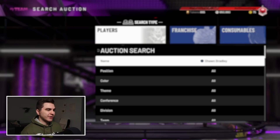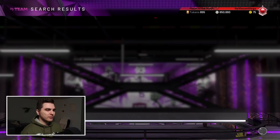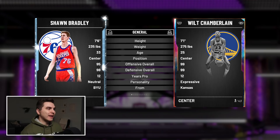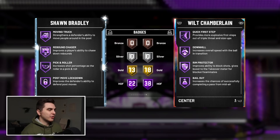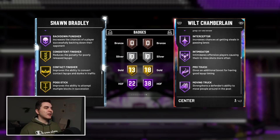For us budget ballers, the other interesting card is diamond Shawn Bradley — selling for just 2,000 MT. A 7'6 center with an 83 point shot. He's not gonna move very well but he has 22 Hall of Fame badges: Hall of Fame intimidator, rebound chaser, and clamps on gold. No range extender which is tough, but this Shawn Bradley card is gonna be glitchy as ever.